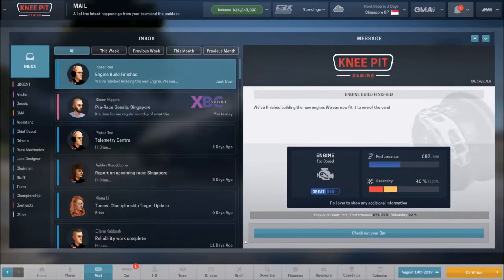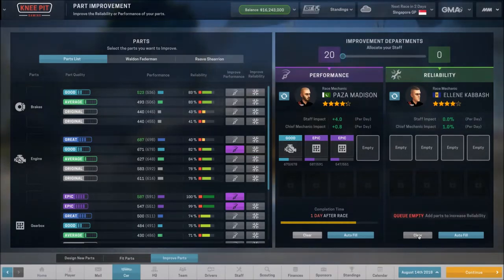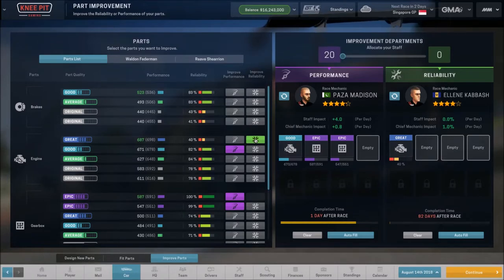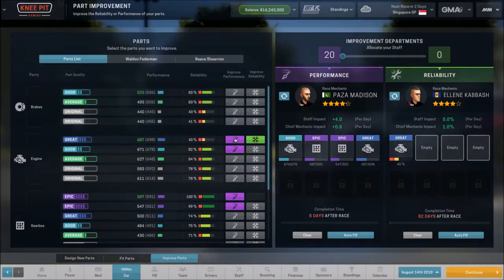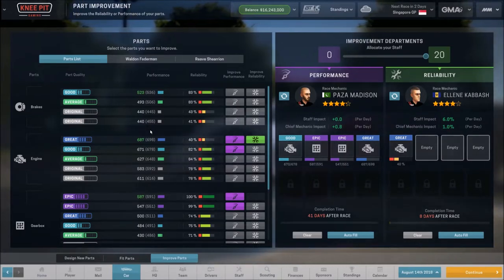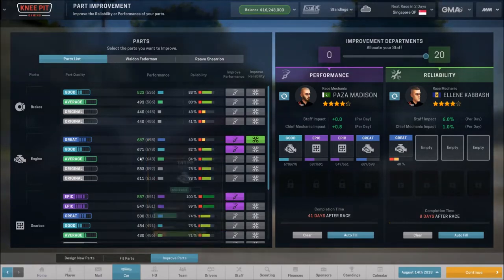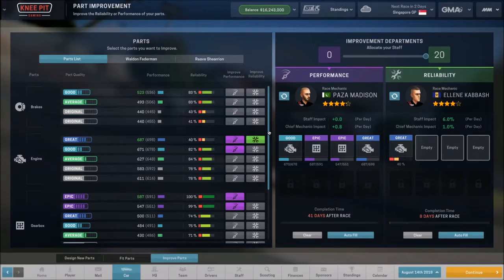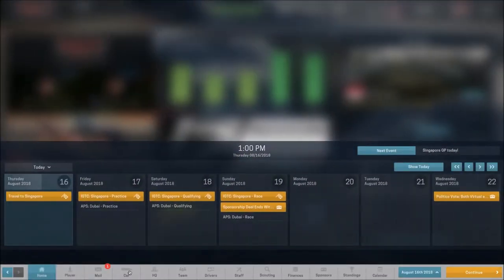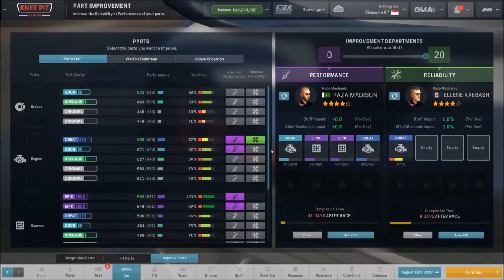Staff are requesting we upgrade more buildings, but that's a great idea only if we planned on running more seasons — since we are not, we won't focus on that. The new engine is now finished. We're going to add it in and work on reliability first. It won't be ready for this race, which is perfectly fine. One car goes from 627 to 671, the other from 671 to 687 — a big improvement for our second driver, less so for the first.